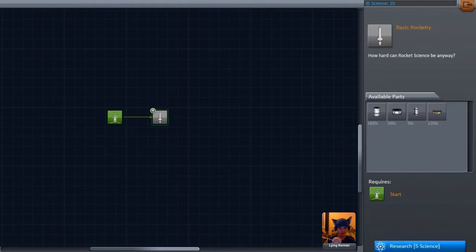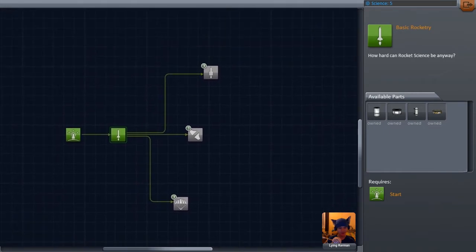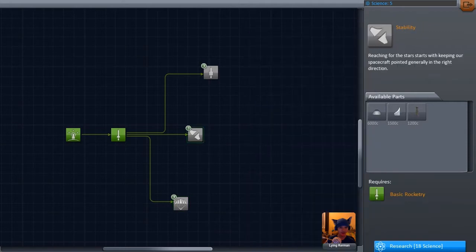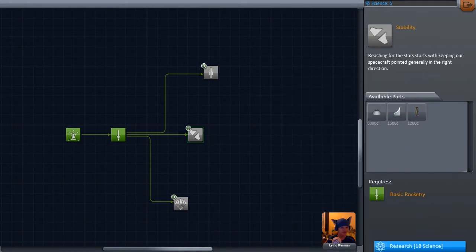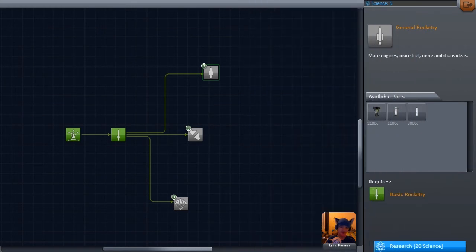So let us buy basic rocketry. That nets us the decoupler and also mystery goo. No batteries, no form of power creation just yet, but it does mean we can then proceed to survivability, which gets us the radial parachute as well as some landing struts and a new engine. Stability gets us a couple of airplane parts and the radial decoupler. And the general rocket tree will get us the big solid fuel booster. But to do all that we're going to need even more science because these get increasingly more expensive.